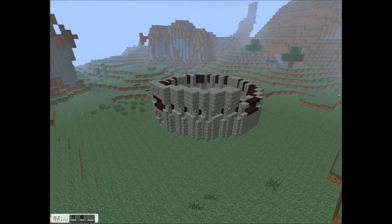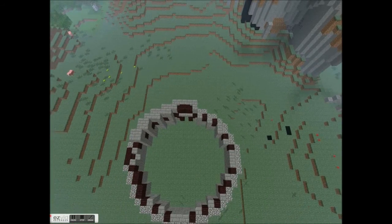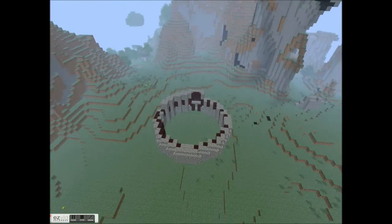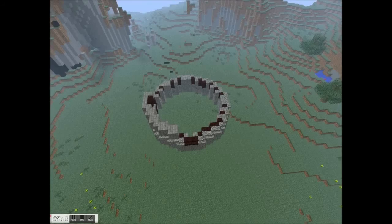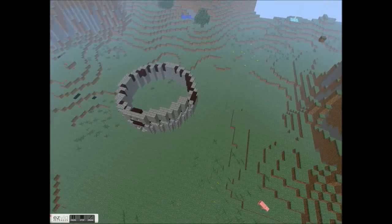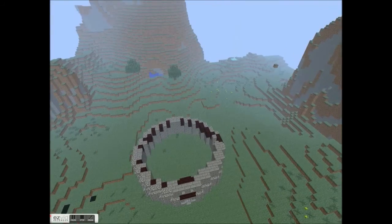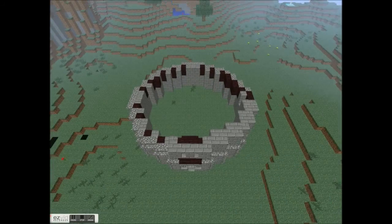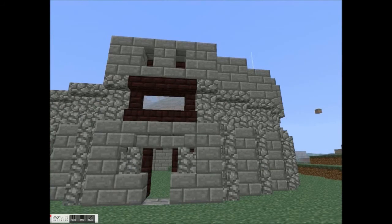I know this is only a short episode but I hope you enjoyed it. I'm just flying over so you can see. As you can see, the cobblestone walls make the circle look a little bit more rounded — it adds a little bit of detail. Thanks for watching, subscribe, like — whatever you want. Thank you so much for watching.